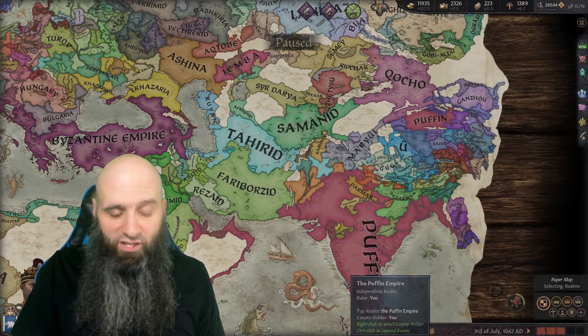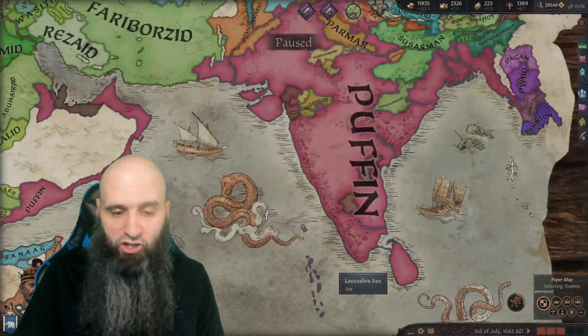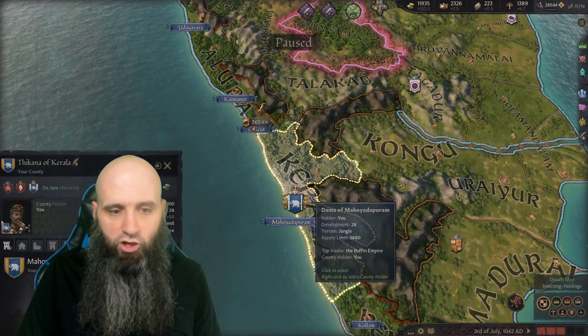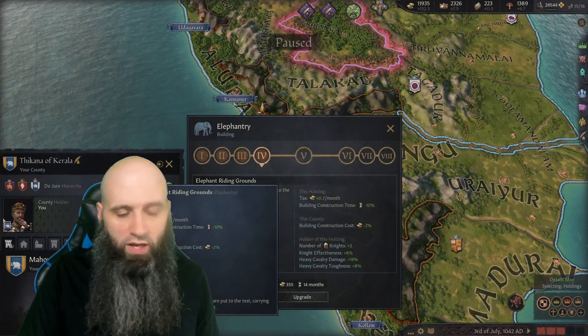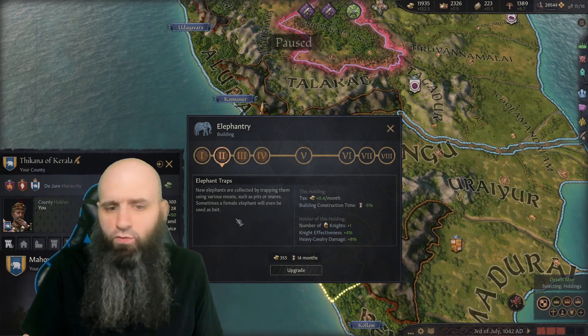The key to this strategy is jungles. Jungles have a special building on them called the Elephant Tree.